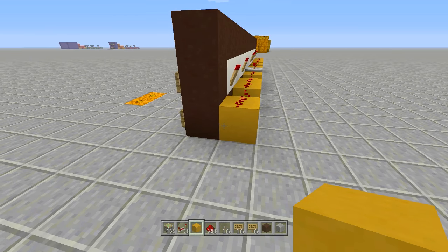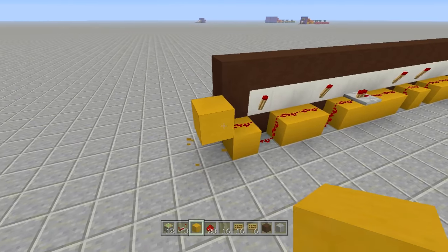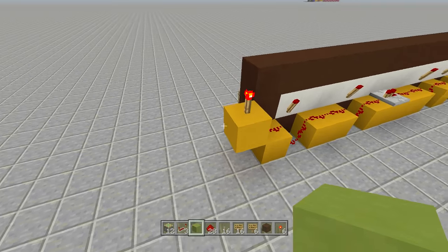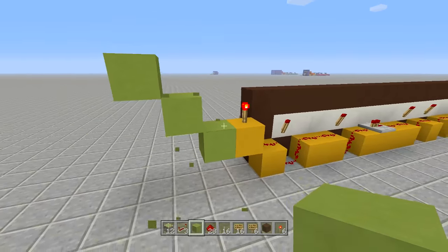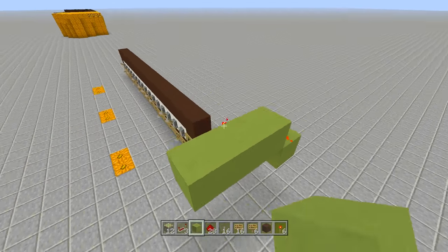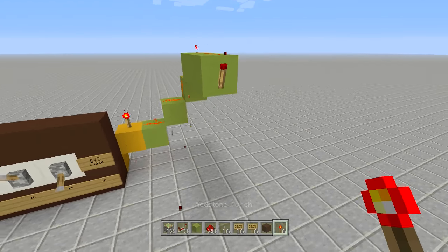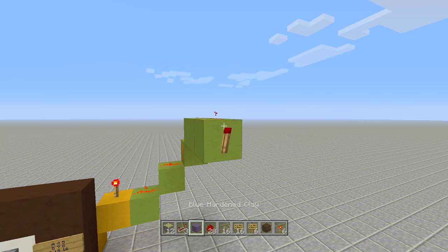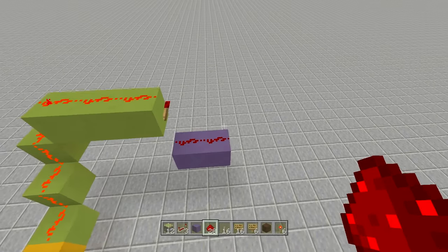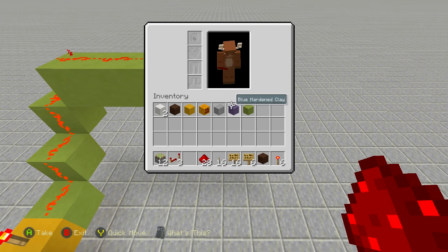Now hook this up to the jeb door. Note: if you're on Pocket Edition, the jeb door won't work - look up a PE-compatible door instead. To get things started, place a block in front of the redstone with a redstone torch on top. Then come out one block and up two, placing redstone along all three blocks going up, then over three blocks with redstone along all of those as well.